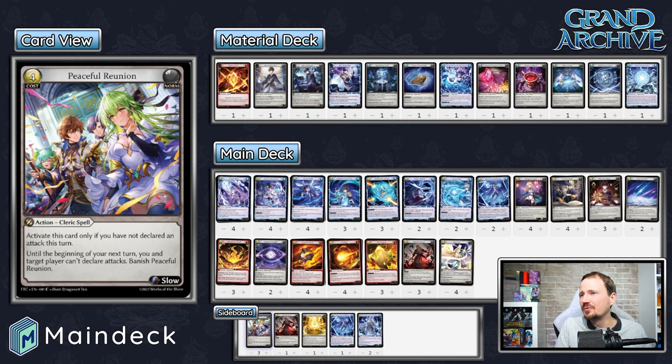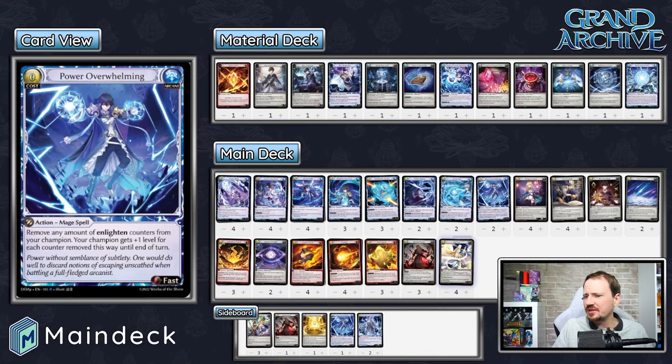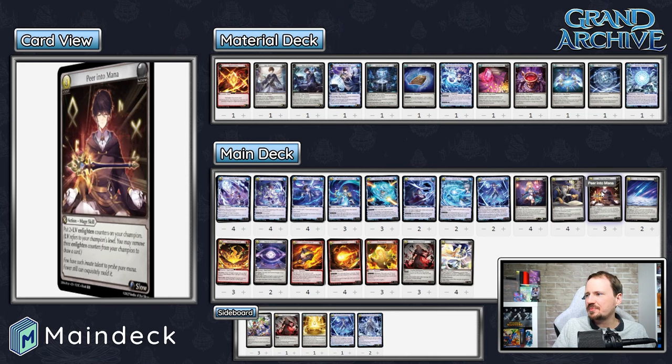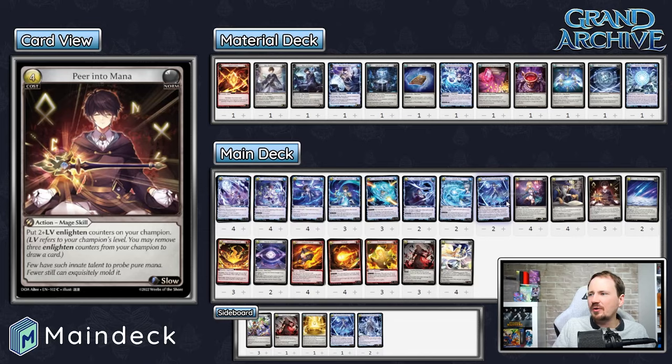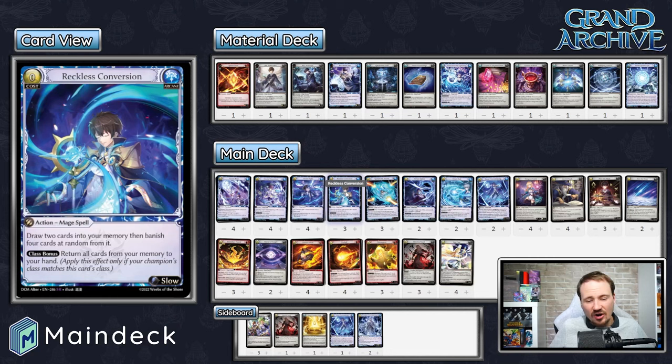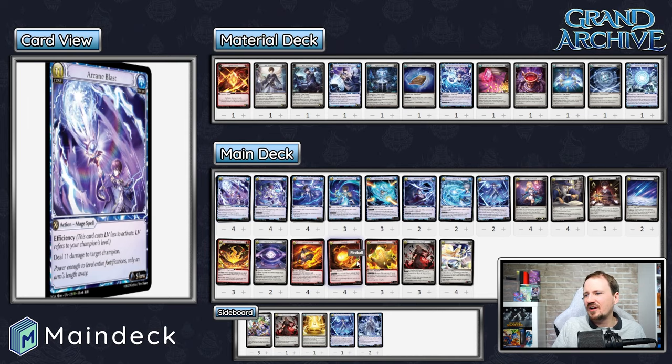Fire Rye is just a trickier deck to play — you have to get your math exactly right and you're living on a razor's edge as to whether you can string that combo together or just get walked over. If you're unfamiliar with Fire Rye, it runs somewhere close to 30 arcane cards. Four Dungeon Guides because you're trying to go as fast as possible. Your goal is to get to level three with a few cards in hand and then start comboing off: Careful Study for extra draws, Peer into Mana for a lot of cards, Power Overwhelming with Peer into Mana or Scry the Skies, Arcane Disposition, Reckless Conversion, then Arcane Blast and Fireball your way to victory.